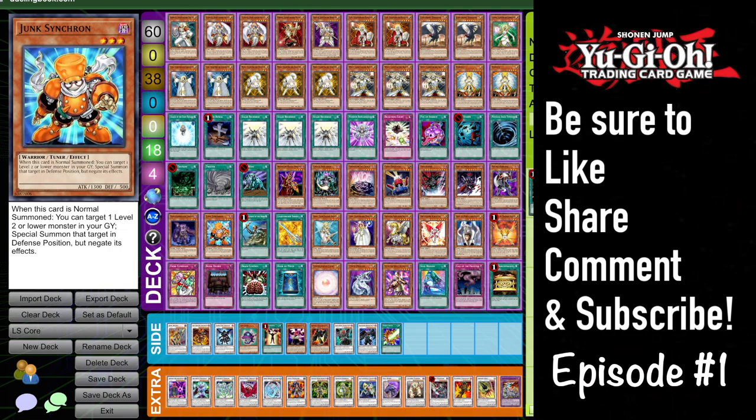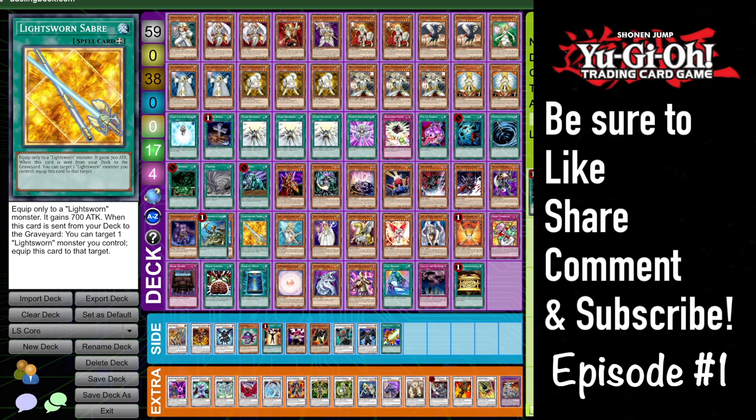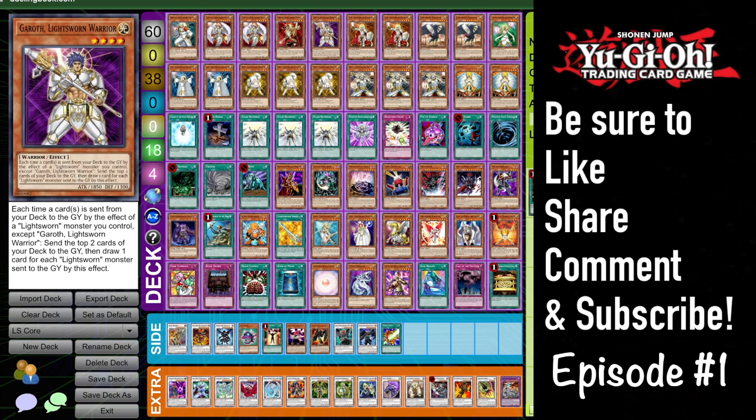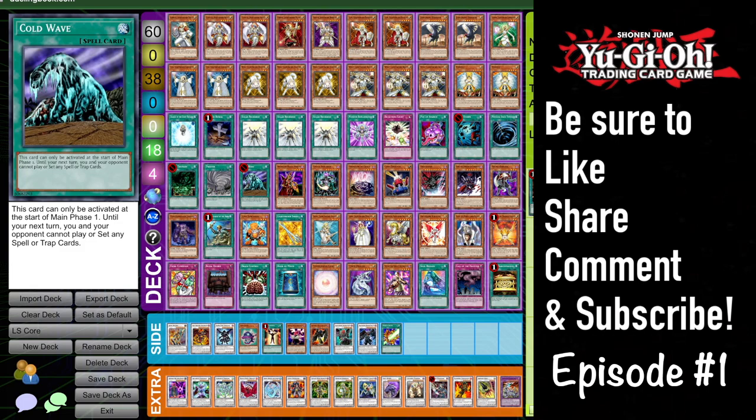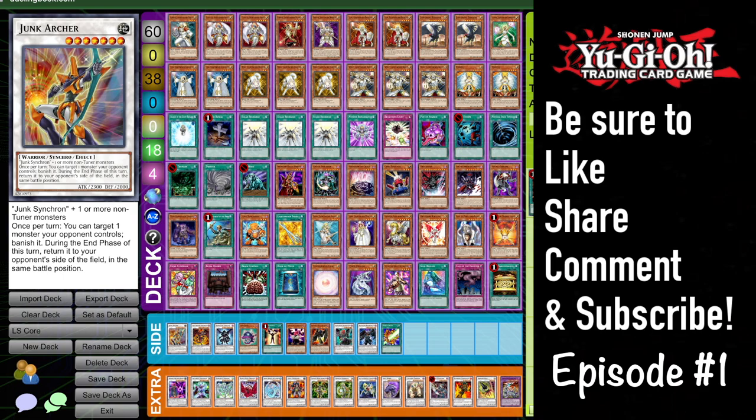A card I really wanted to talk about is one I've been putting in my pure Lightsworn list for about the past month: one Junk Synchron. Before I talk about Junk Synchron, there's also Reinforcement of the Army, which kind of acts like a second Charge of the Light Brigade — it can get you into Auron, Garroth, or Jain, but also Junk Synchron. I really like including this guy in my list. He brings back Ryko, makes Katastor, makes Magical Android, and also has a few hidden capabilities — like Junk Archer for more access to level sevens, and Zeman the Ape King.